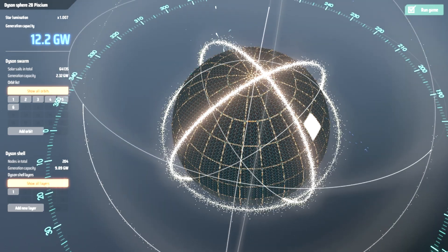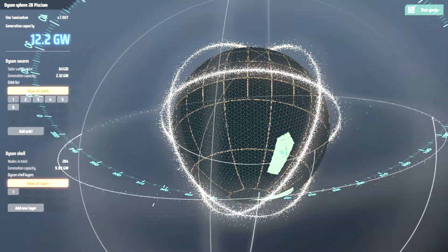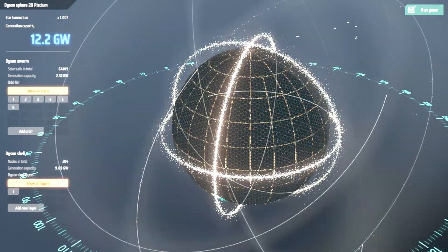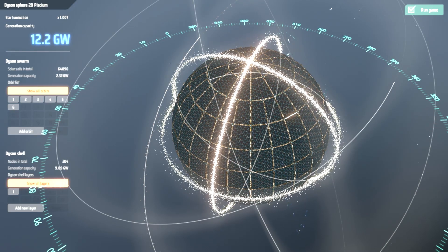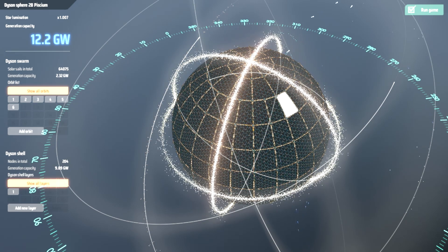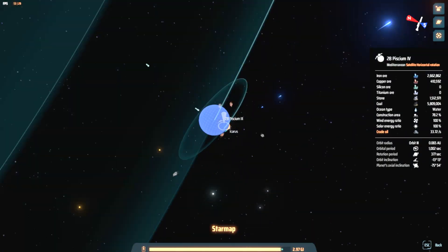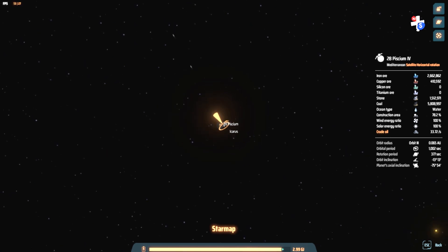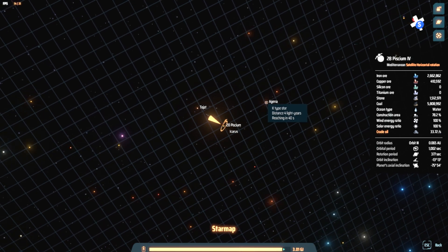Hello and welcome back to Dyson Sphere. So you can see it's always progressing, always having to solve different production bottlenecks — or actually not production bottlenecks, but raw resources running out. So now I'm actually capturing raw materials from three star systems: the Homestar system, then Tajat, and now Agena as well.